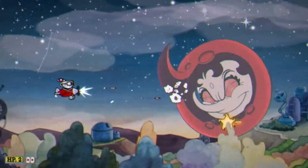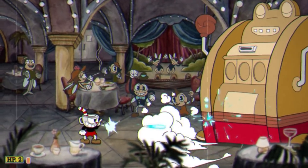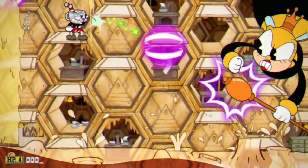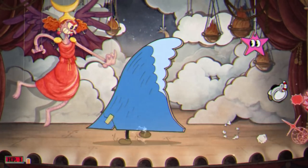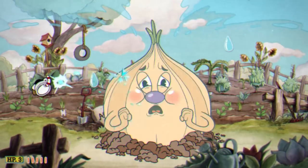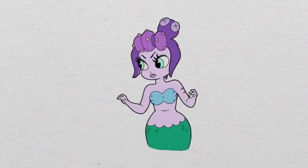Look at this guy. Check out this moon. That frog just turned into a slot machine. But these bosses don't just look cool. Like their 16-bit predecessors, they're also fiercely difficult to overcome because of their tricky and varied attacks. And that's what I want to explore in this video - how Cuphead's bosses try to kill you.